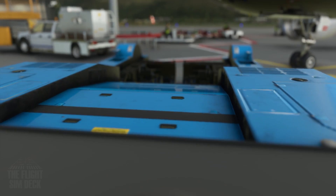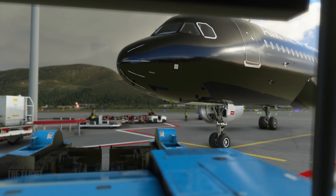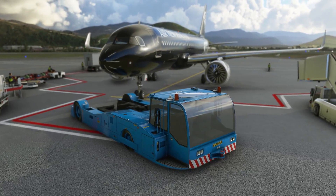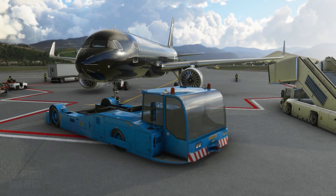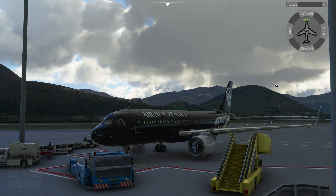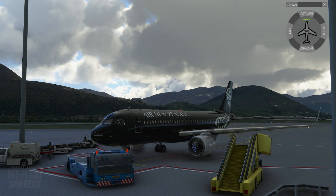We're here in Microsoft Flight Simulator and I wanted to talk about a free pushback app called Pushback Helper. It's version 2.1 right now and it gives you a simple menu that lets you control the straight pushback, left, right, and the jetway, rather than having to call up the ground and tell it to push you straight back and then tell it to turn left or right — you can just control it by clicking these buttons.